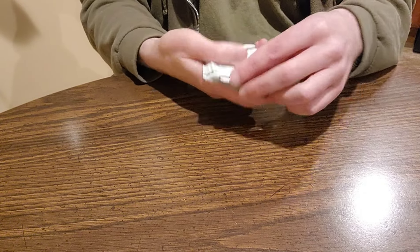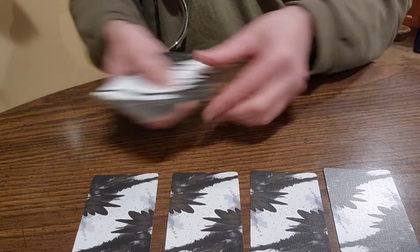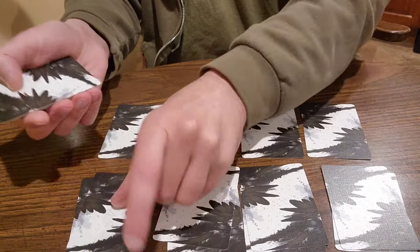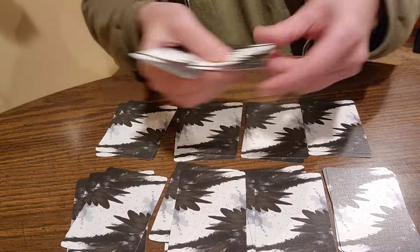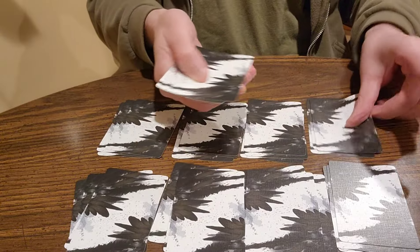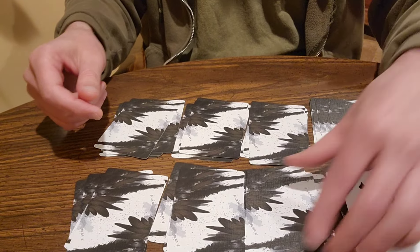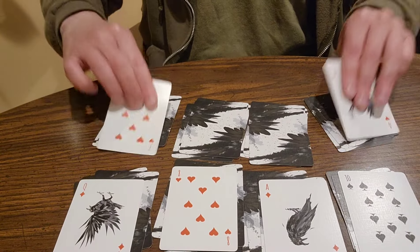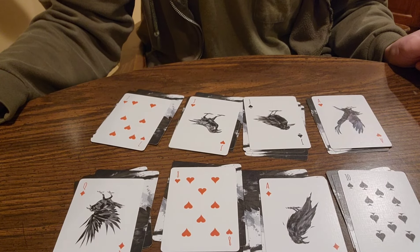I'm going to create eight piles of four cards each in front of me, and just keep going until all of my cards are dealt out. Then flip over the top card of each pile. And there you go — and we can start to play Wish Solitaire.